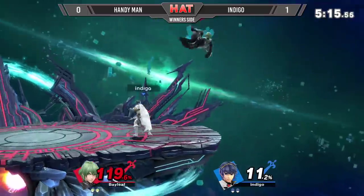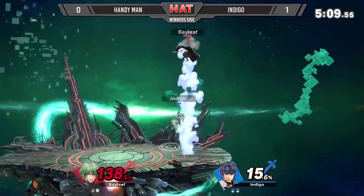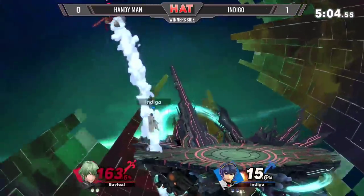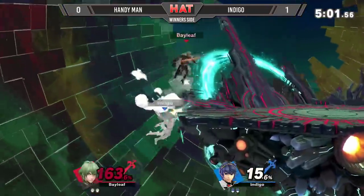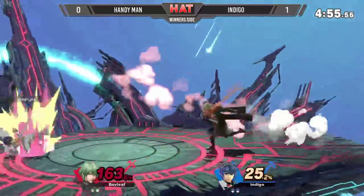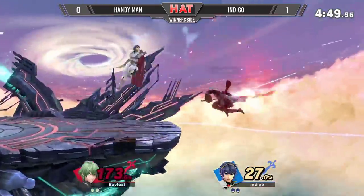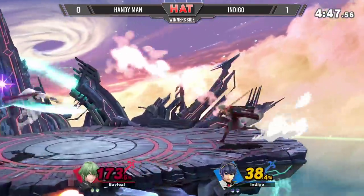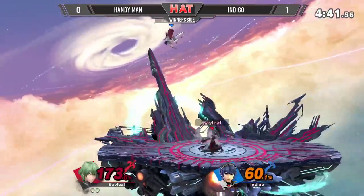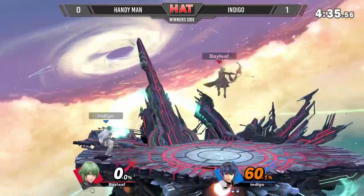Another edgeguard situation. Handyman fights his way back on stage. Another side B attack — spot dodge. Charges the down B while descending in the air. Back in neutral, but now Handyman is pressing the advantage — sent back off stage. Handyman has really milked this stock. We're still at two stocks apiece. Handyman definitely has the opportunity to bring it back, and he's going to land a dash attack kill right now.